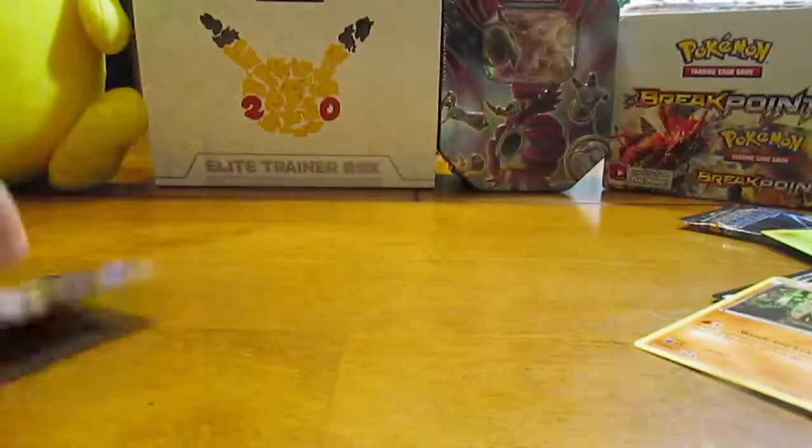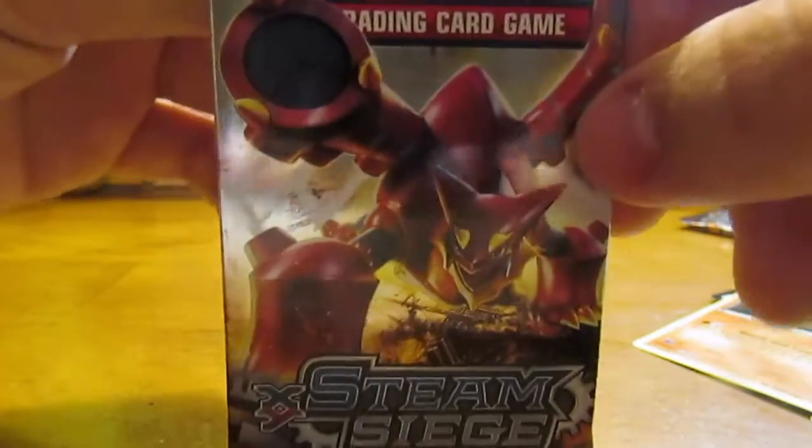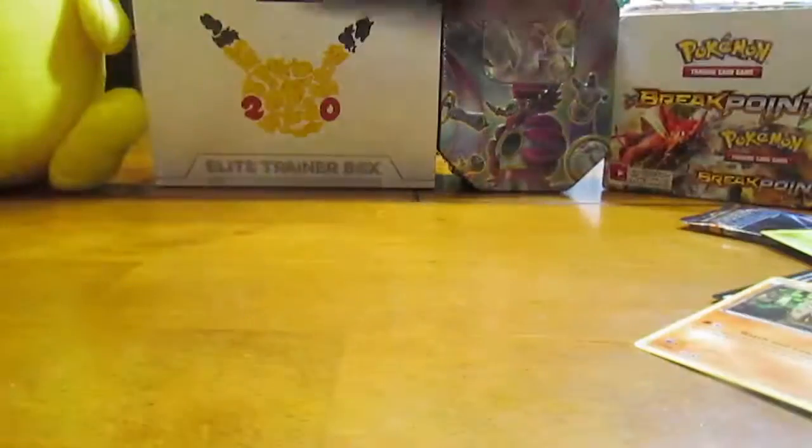That's already two EXs, a holo, and a really nice Reverse Rare out of this. So we'll go ahead and do another Steam Siege, which is Volcanion on the cover. Let's go ahead and do the other side — these ones are sealed pretty well, which is a thing I've noticed with the set.